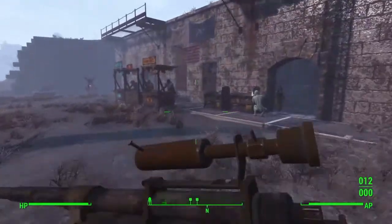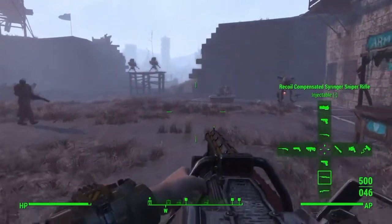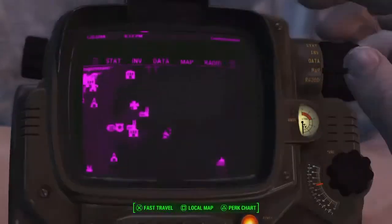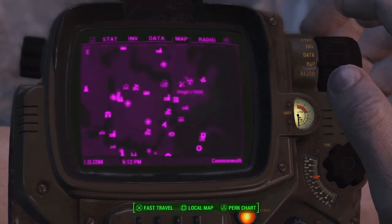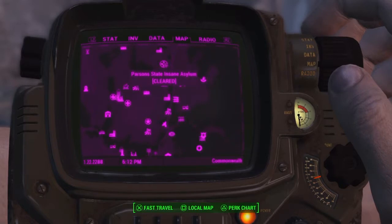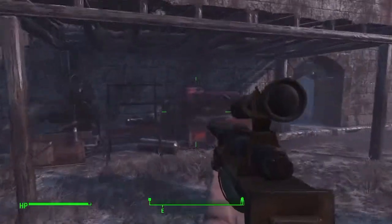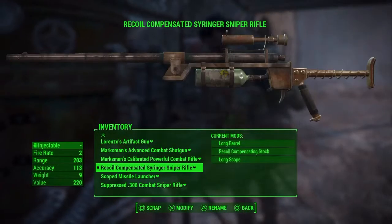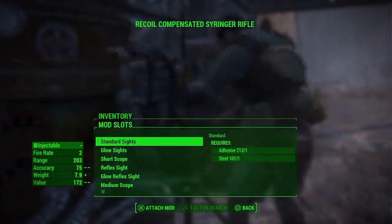I've only found this in one place and I don't know if you can find it anywhere else. The way I found my syringer gun is I was doing a mission for some dude, and the way you get it is up here in Parsons State Insane Asylum.